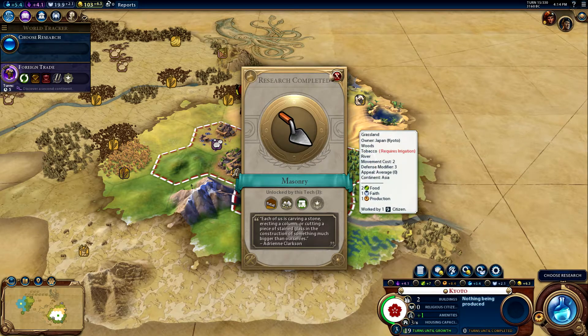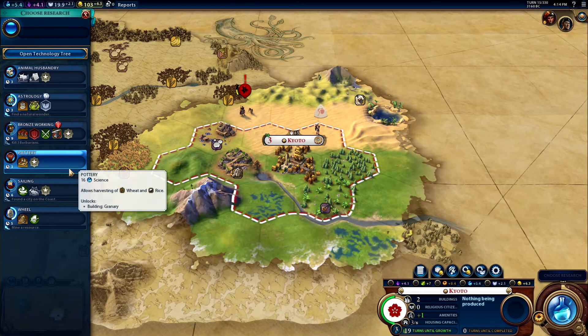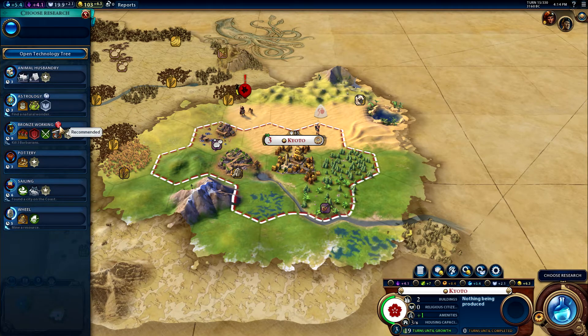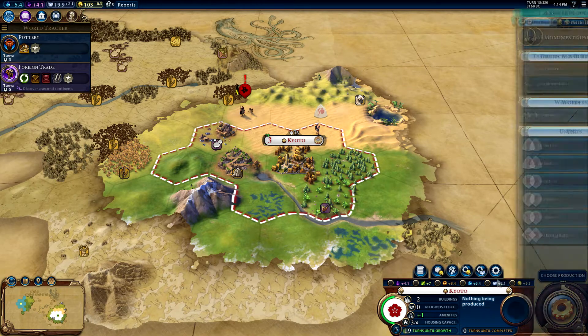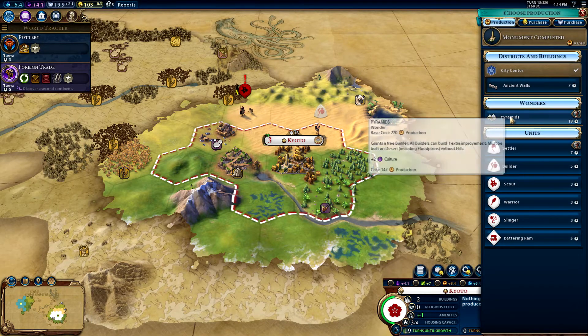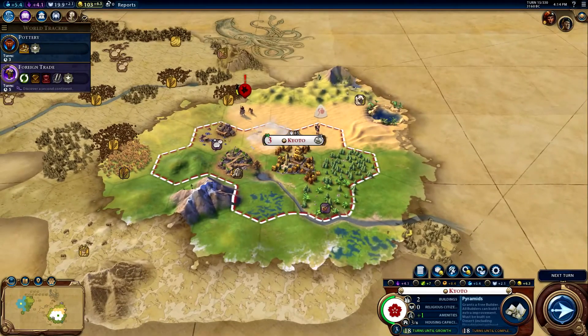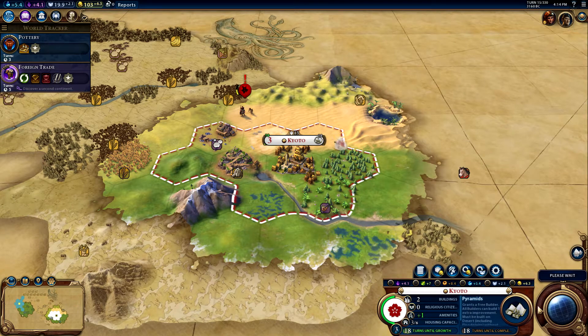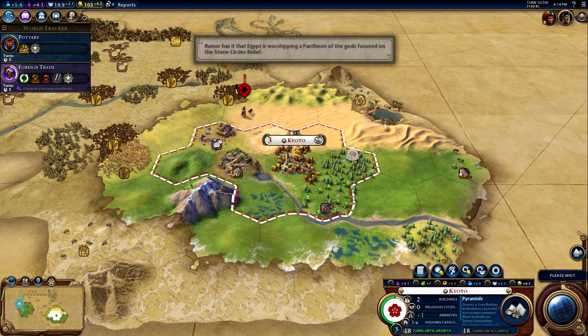Each of us is carving a stone. Recommended bronze working, but we're getting pottery first. We're building the Pyramids over here — I didn't even realize we had desert or that we would be able to build the Pyramids. I just went with it. That's really, really good. Oh, an oasis!